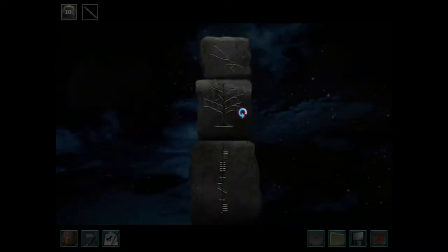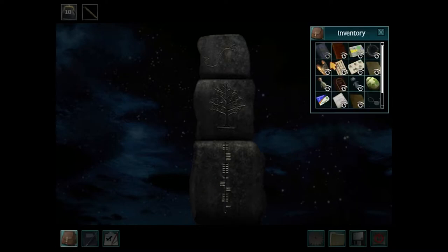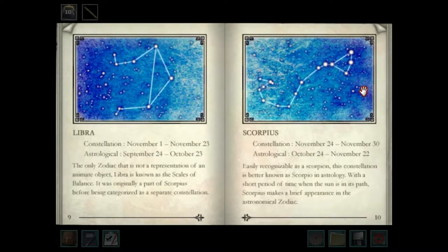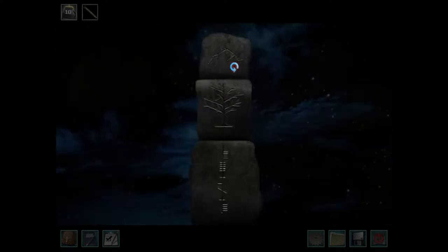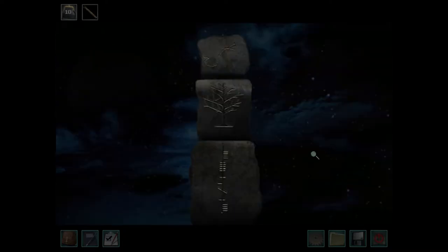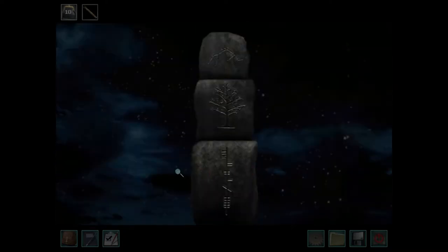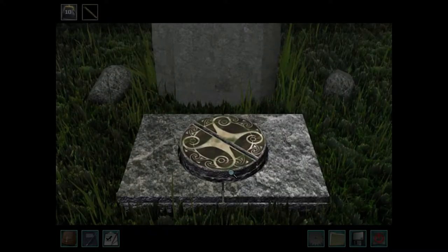This needs to have the winter tree, and this needs to have the spring tree. This needs to have Scorpius — and then we sort of figure out the bottom part. Hold on, Scorpius is the snake. Oh, there we go. Now it's just figuring this part out — this cannot be like that, this cannot be like that. There we go!